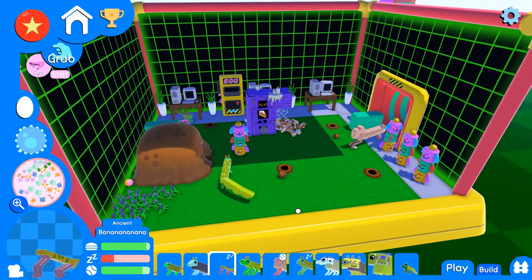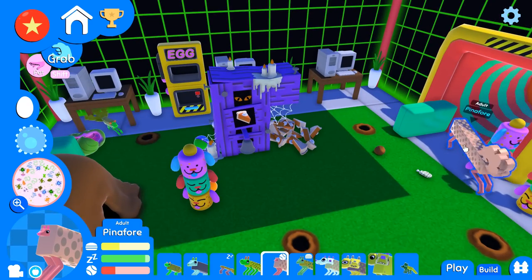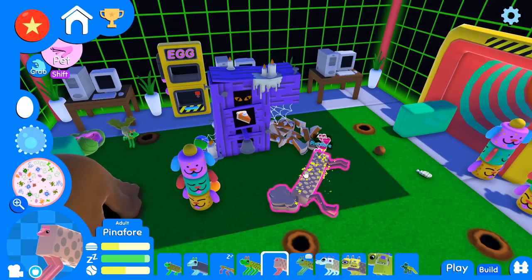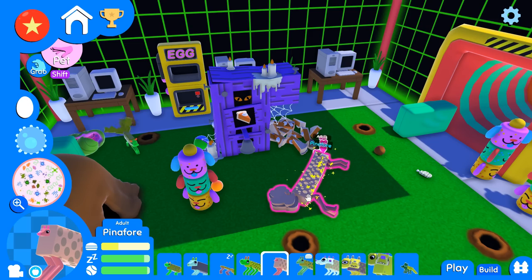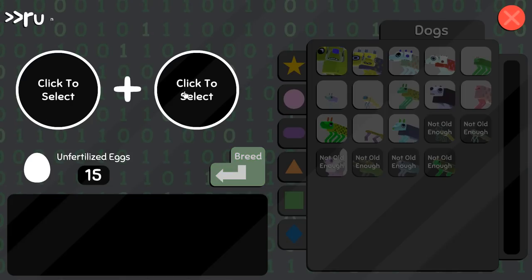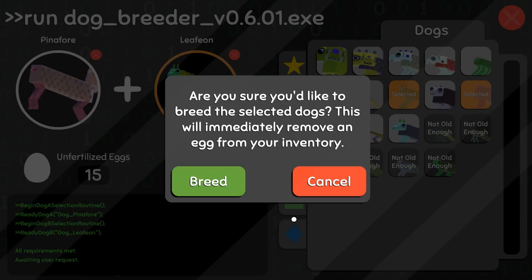We are actually going to start trying to tidy things up, build some themes for each of our wobble dog rooms, and of course breed up a few more unique puppies before we see the end of a few of our wonderful dogs. Like Pinafore — Pinafore is actually getting old enough that we are going to be losing Pinafore soon, which I just don't think is fair. And also we're going to be losing Leafeon, and we actually haven't had any pups with Leafeon.